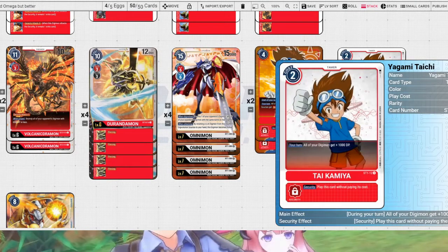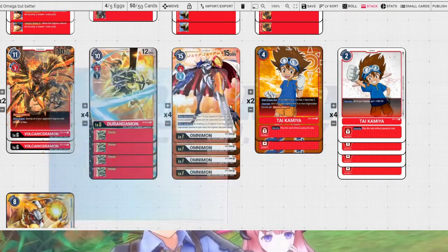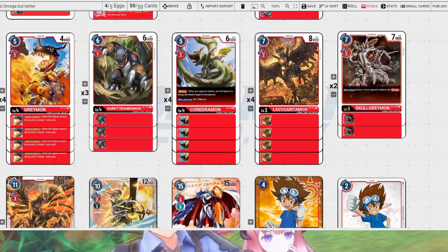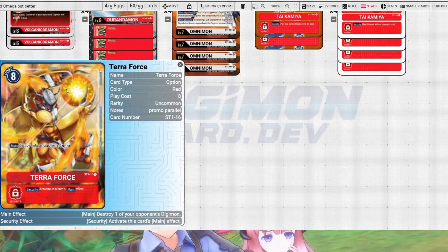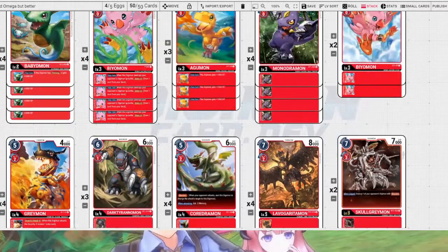This tie is just in case, for whatever reason, we're stuck on Durandamon, or stuck using Organic Dramon, or even Oshkogreymon or Lubrigaridamon. And 4 copies of Terraforce — there's a really pretty new art of it coming in the Tamer box. Obviously we run Terraforce because Terraforce is Terraforce, and if we didn't run Terraforce it wouldn't be a red deck.